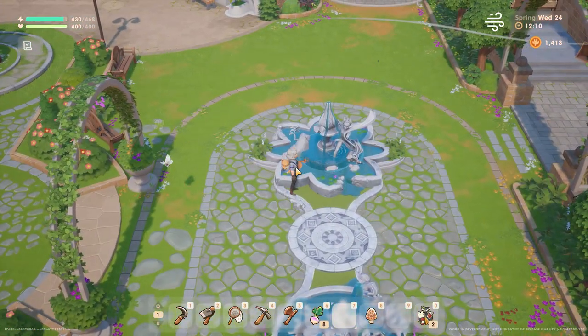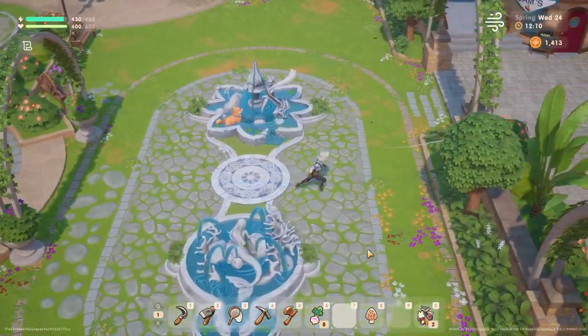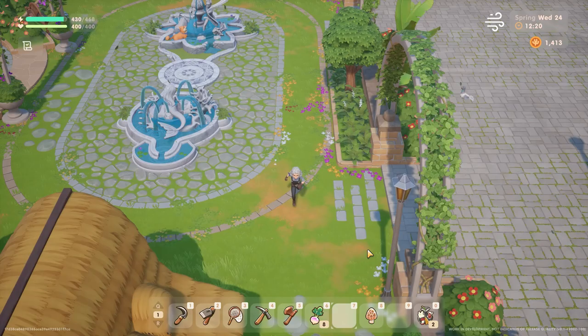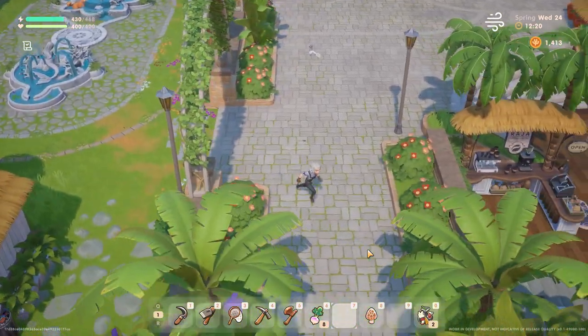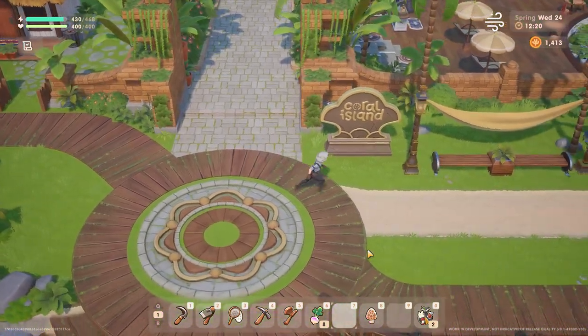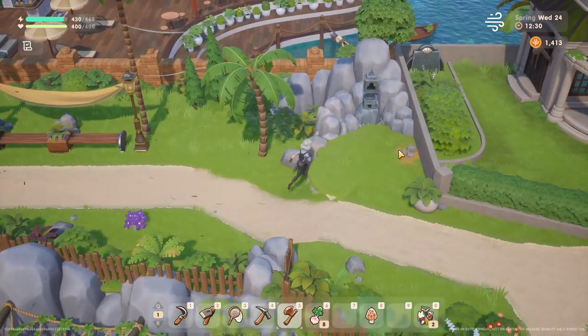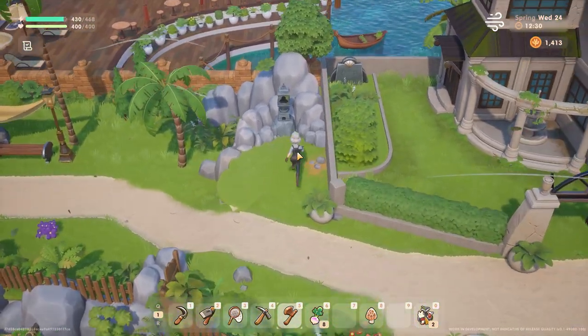Taco, are you playing in the fountain again, little taco? You are the best boy. Taco, why are you so cute? Then we're going to go to the other place. When do I unlock this?